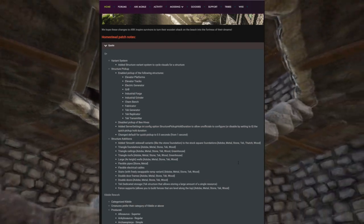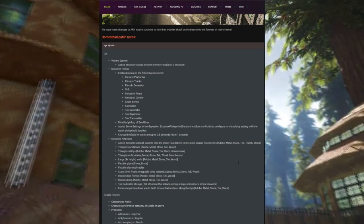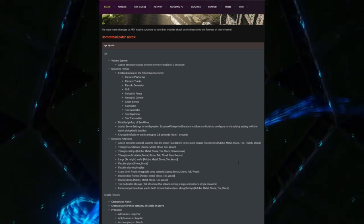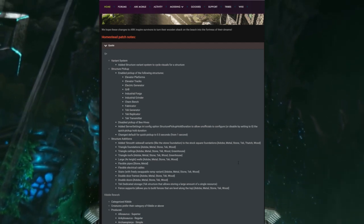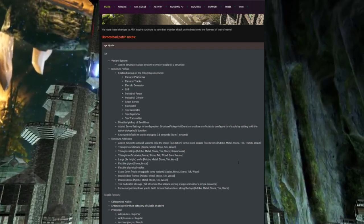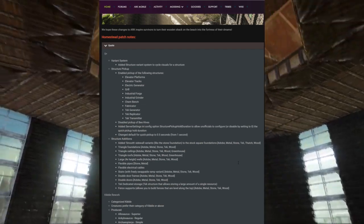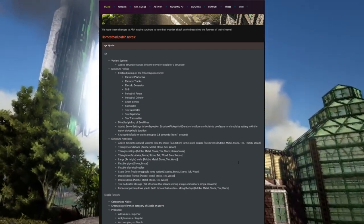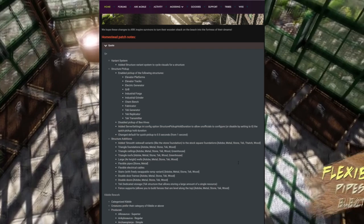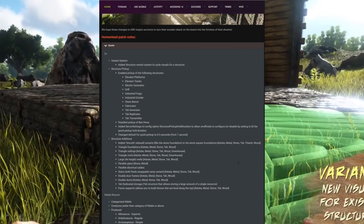Something super cool is the tech dedicated storage — tech structures that allow storing a large amount of a single resource. They also added fence supports that allow you to build fences that are level along the top. I think this might mean you could put a fence on top of a wall and then build on top of it. The tech dedicated storage is really cool — you can store a massive amount of one type of resource in each of these structures.